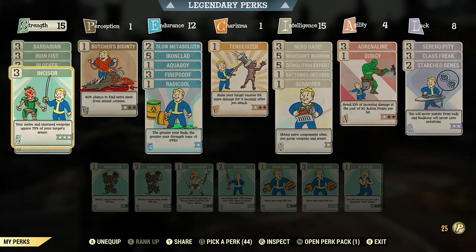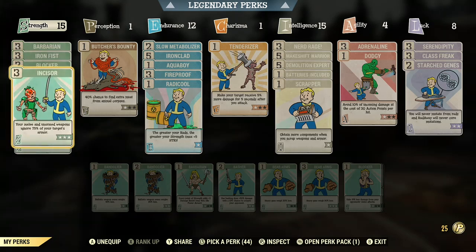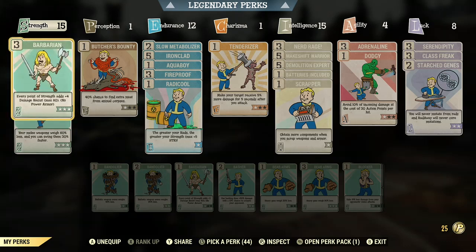If you throw in Incisor, melee and unarmed weapons ignore 75% of your target's armor. That does stack with anti-armor. I think it doesn't go to 100% if you have anti-armor weapons — it does something else. It's not 100% armor penetration, or maybe it is. It doesn't seem like it is.